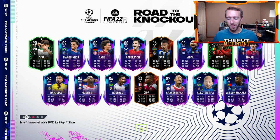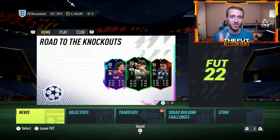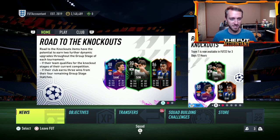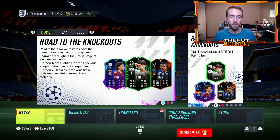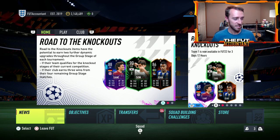Hey guys, it's Nate aka The Foot Accountant. Welcome back to the channel. I want to talk about the brand new 75 plus player pick upgrade pack repeatable SBC that was released yesterday and how it is actually making prices drop on the FIFA 22 Ultimate Team market because of how hyped and how actually insane this SBC is.